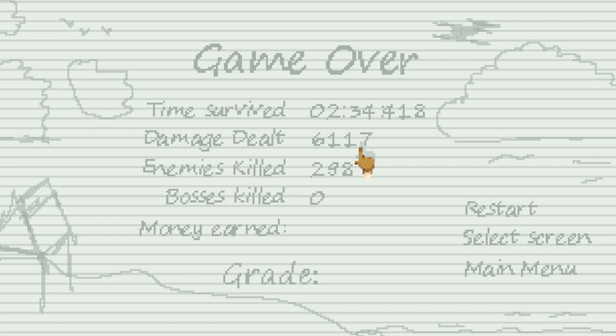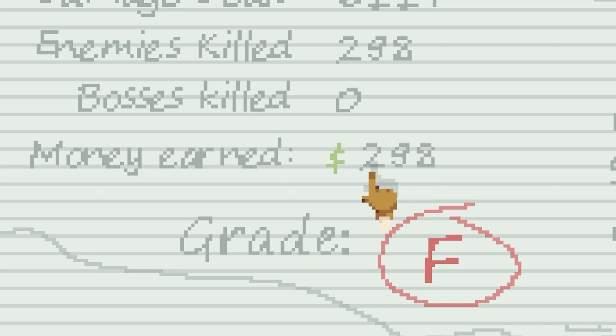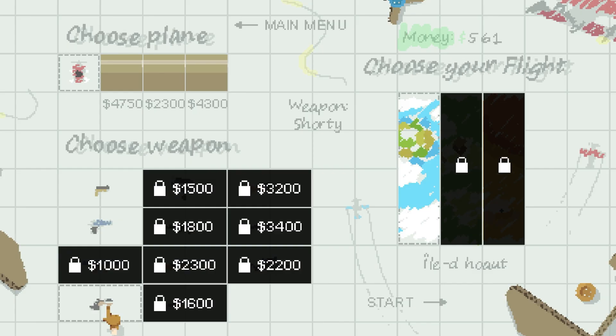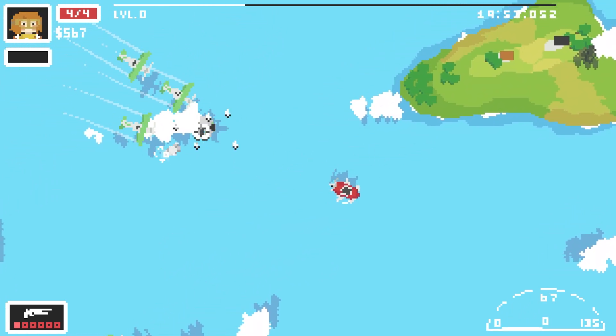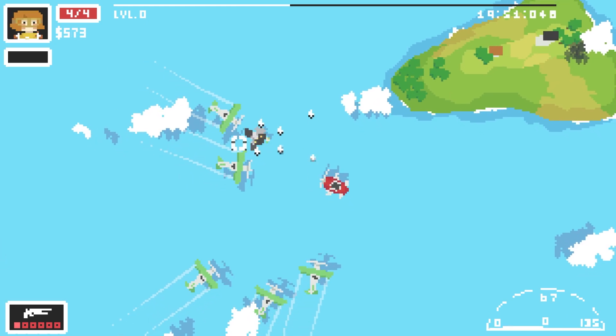Oh no, I died! But that's fine because now we get to spend some money, although we only earned 298 quid - not ideal. I've just unlocked the shotgun. I feel like a bit of spread might be better than the Desert Eagle. Look when we shoot this - that's proper spread, I'm hitting both of them at the same time. This is quite good if I just stay here.